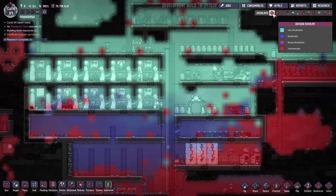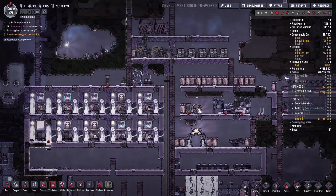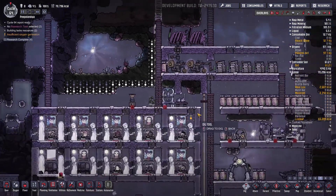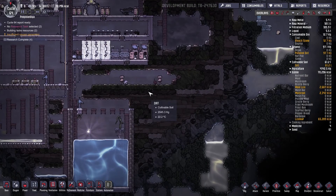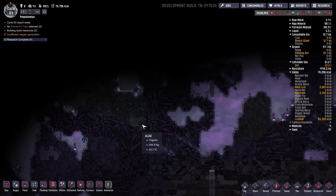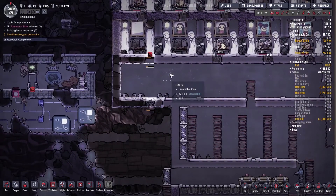In general the base is good — we have tons of oxygen. Algae-wise, we're out of algae here but we have a ton over there. I'll set them to dig on priority seven for all the algae. We have some here, some clay, slime, a big chunk of algae. Yeah, we are good on algae. We're on cycle 64 — wow!